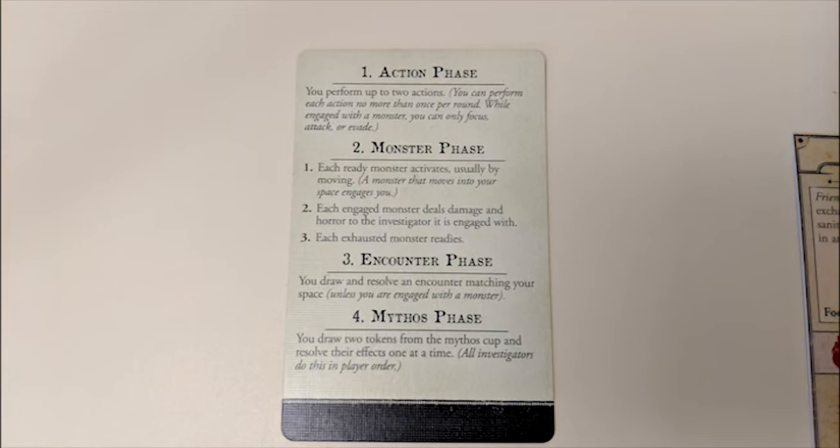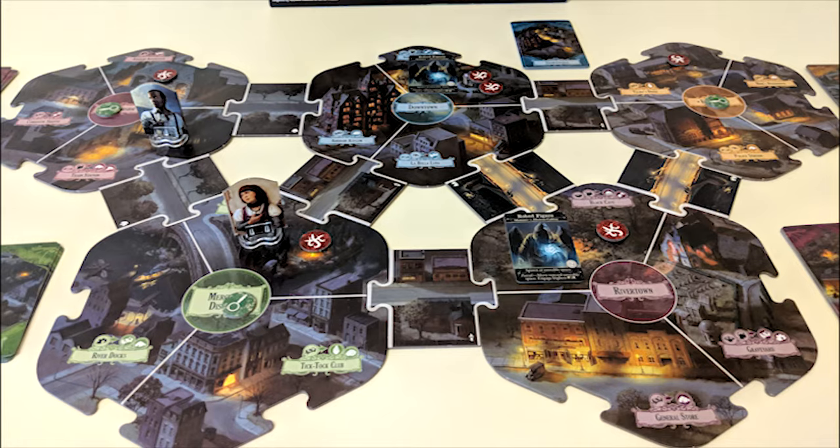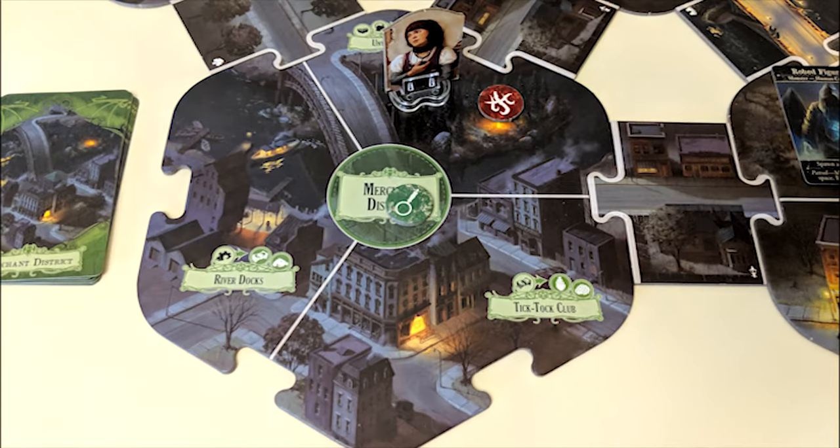One player will be designated as the leader of the group. Then players take turns in any order they want, each taking two actions at a time. These must be two unique actions — you cannot perform the same action twice in the same turn. Let's go over all the actions.